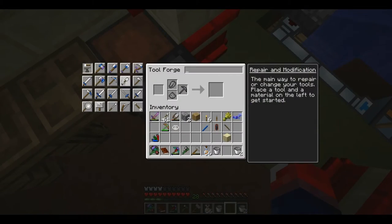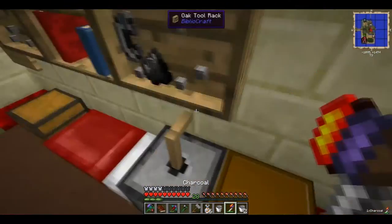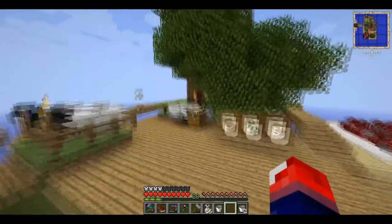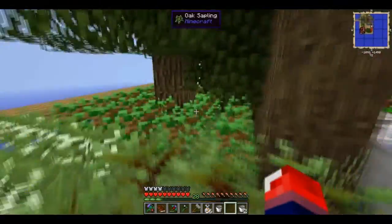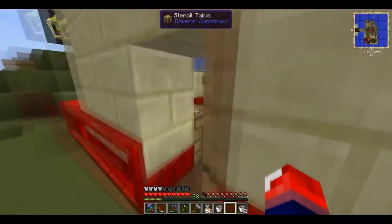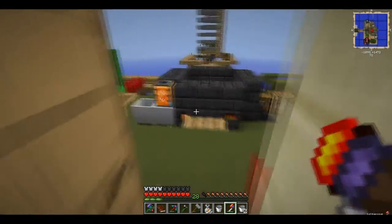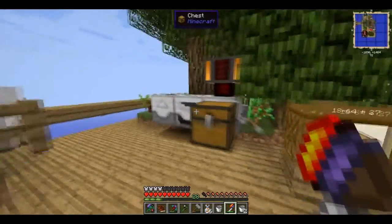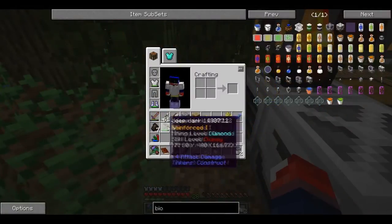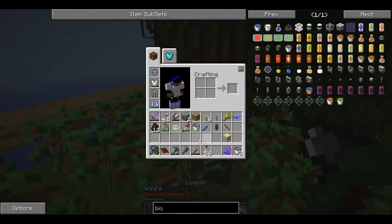I got myself a tool forge and went ahead and crafted a hatchet. I had auto-smelt on it so I can use it for my tree farm, which I'm going to show you right now. It's an automated tree farm — well, semi-automated, because I have to manually plant the saplings. I have a planter but I can't use it since I don't have power going through that part. What I do is use this hatchet to take down my entire forest of trees and get some charcoal from them, to power my furnace generator. I've got a mysterious magnet to suck items in.